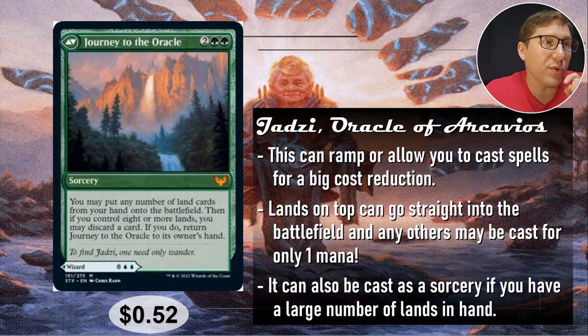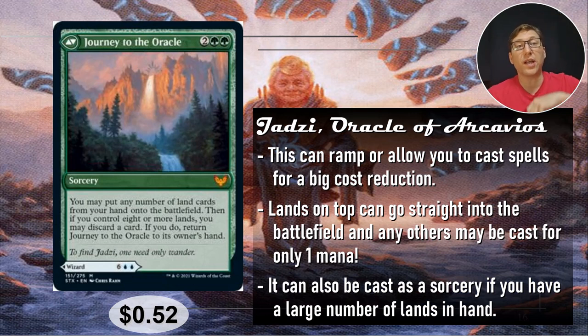This card also has a back side — for two green, green, it'll let you put however many land cards you have in your hand directly into play. Then if you control eight or more lands, you can discard a card and put this back into your hand rather than discarding it. So you could potentially cast this, put a whole bunch of lands onto the battlefield, discard one card, put this back into your hand, and cast it as a creature. For 52 cents — that is just crazy.